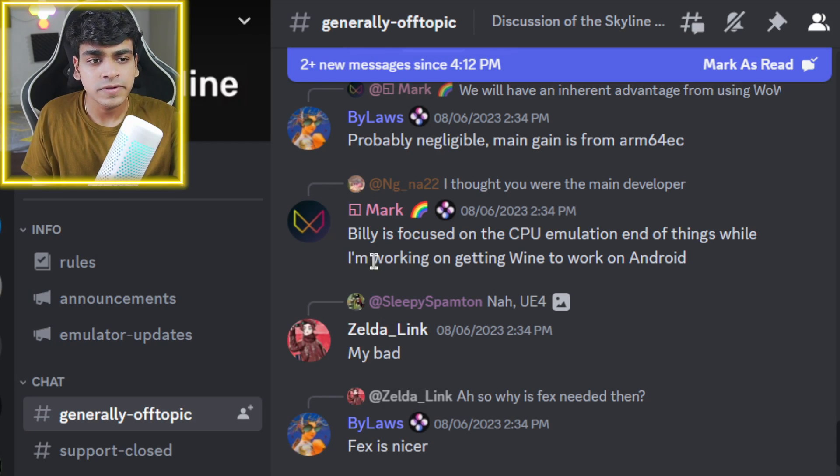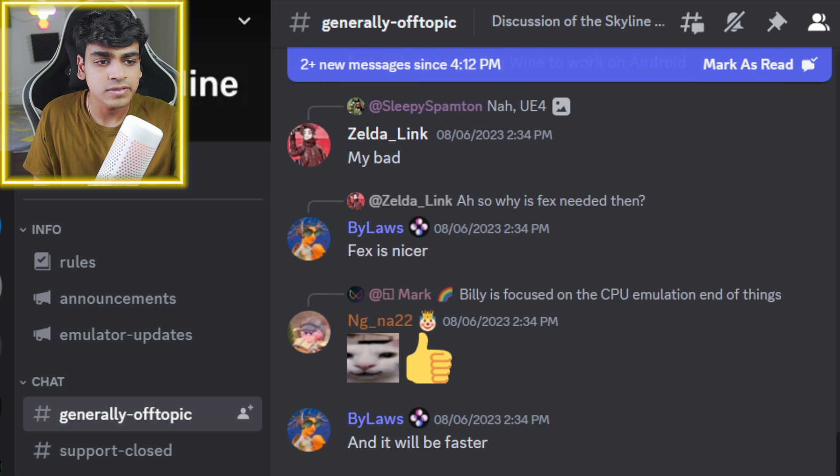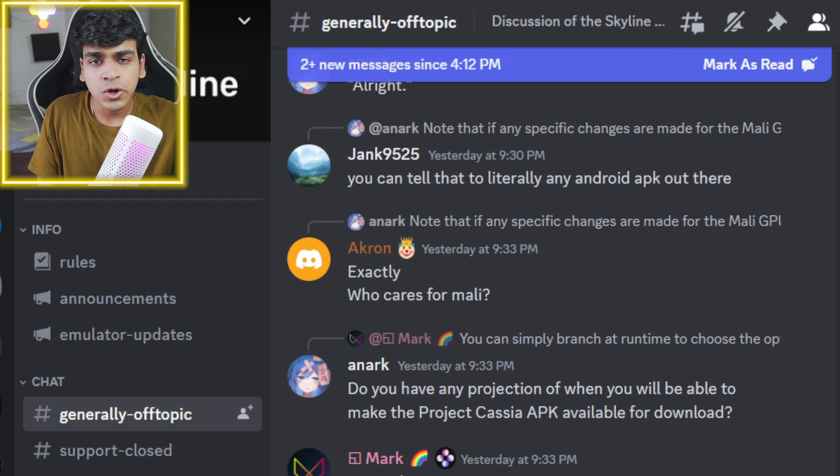There is a reason I'm telling you guys to wait for Cassia instead of using Win Later or Box64Droid — it will have the best-in-class performance as they will be using ARM64 EC. One of the main developers of Cassia has informed us that Bylaws, another developer, is focused on CPU emulation, while he is working on getting Wine to work on Android. There are already emulators for reference like Fix Emu, so it will be faster compared to Box64Droid. Another amazing part about Cassia is that Mali GPUs will be supported, which should provide almost as good performance as Snapdragon devices — something that hasn't been seen before due to Mali GPUs not being well supported in emulation.